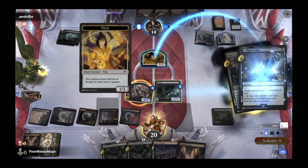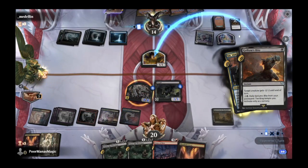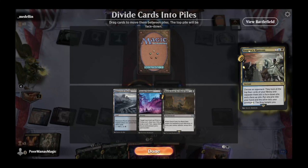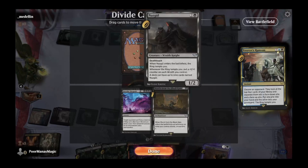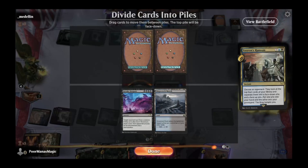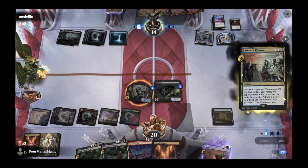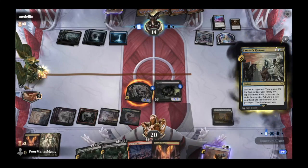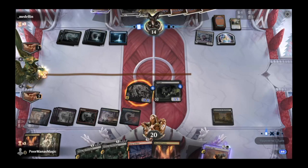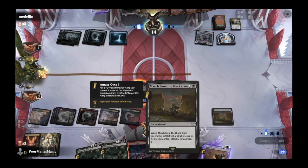We'll take out their token before they get to see any more cards. Opponent has their own Nazgul. We need to decide what pile to give them — we want to keep attacking down and make them use their entire turn. We'll take the Nazgul and give them a little card draw. They forego their Invoke Despair and a land, instead taking a Nazgul and their own March from the Black Gate.